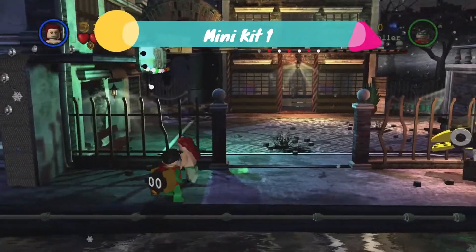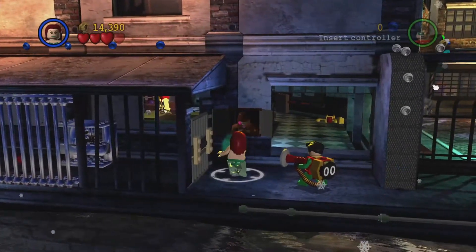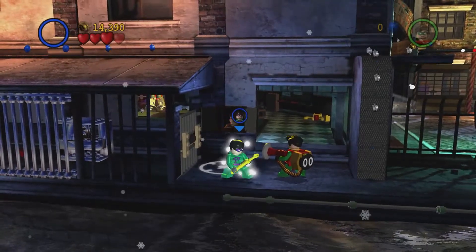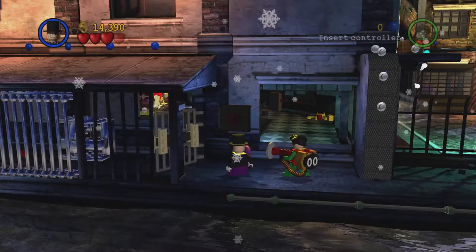For the first minikit, to start the level we're going to use a female character, go up to this window and give them a little wave. While we're waiting for him to go through, we need to get our explosions character, so Penguin will do or Demo Batman, whoever you've got.